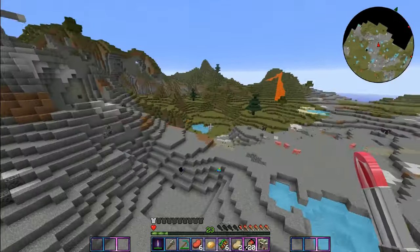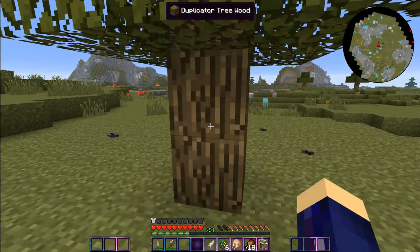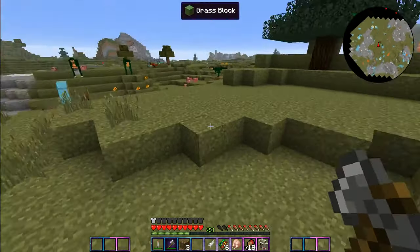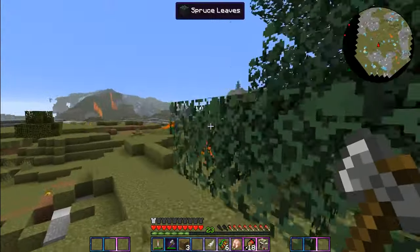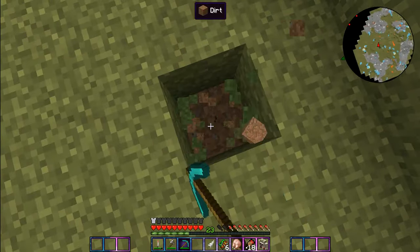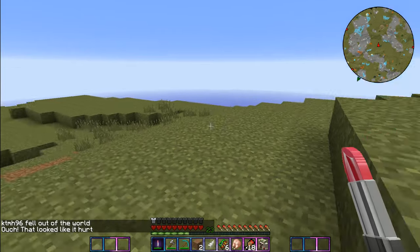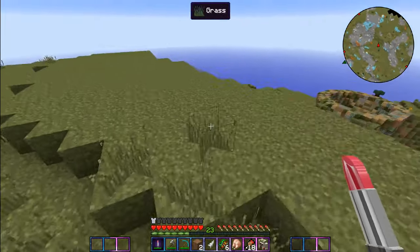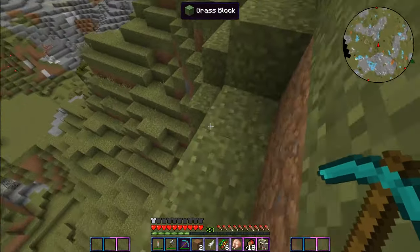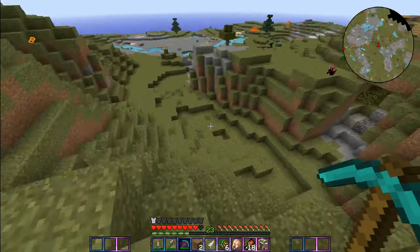I think I finally found it — yes! Duplicator trees! So now the only thing left to do in the mining dimension is to go down to Y level 13 and use the miner's dream. I went back to the spawn point and I'll dig down here just in case I die, because the trees were really far away. There might be a cave over here — let's just dig down.